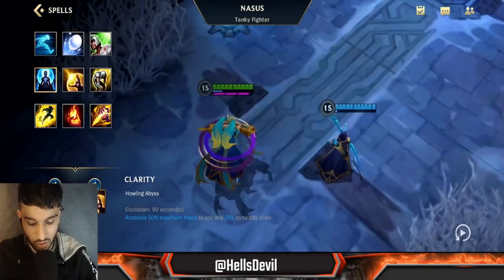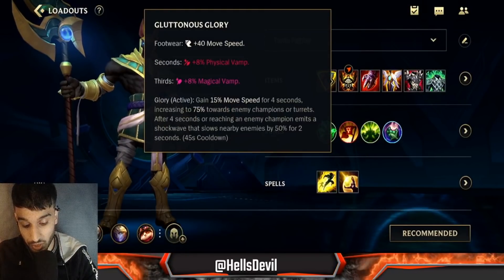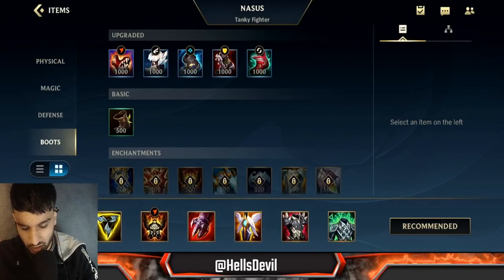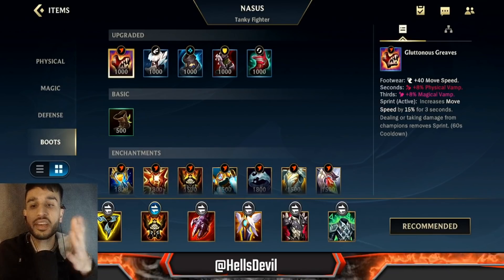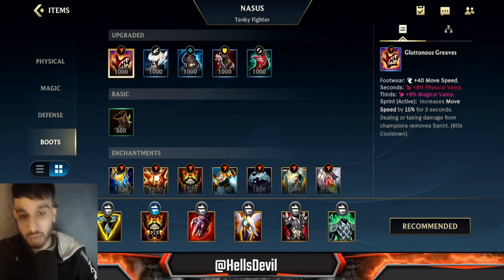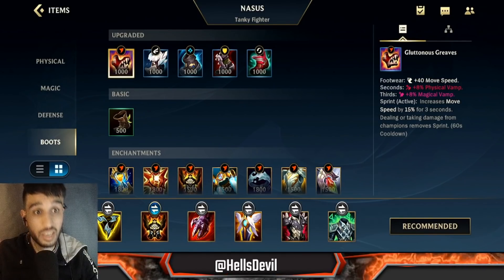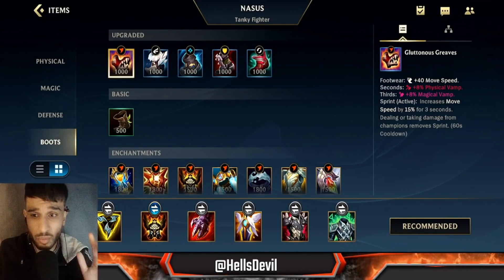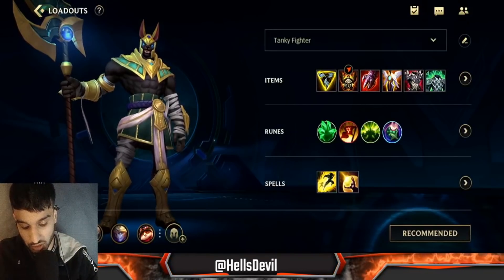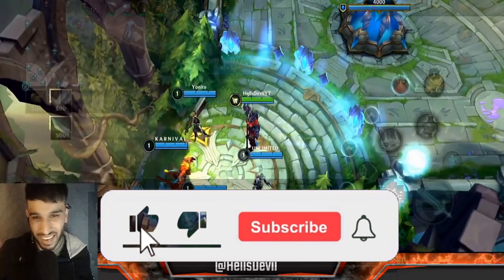As your fourth rune, Sweet Tooth because it's broken. For spells you go Flash and Barrier. You can go Ghost, but I don't because I already get Glorious enchant. You could go for Glutinous Greaves if you feel the enemy won't have a lot of anti-healing, but I don't really recommend it — you're much better off with defensive boots. Now let's get into the gameplay.